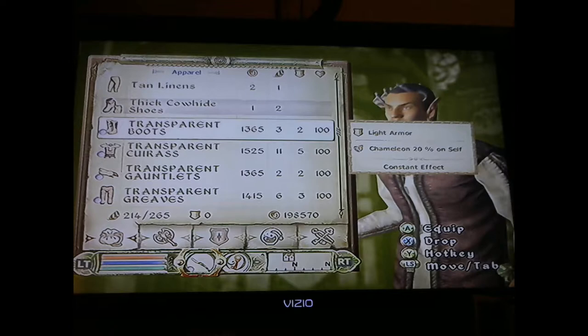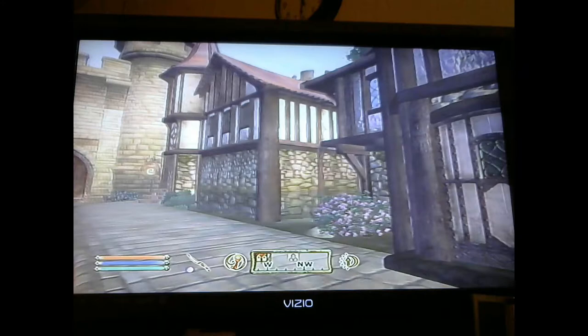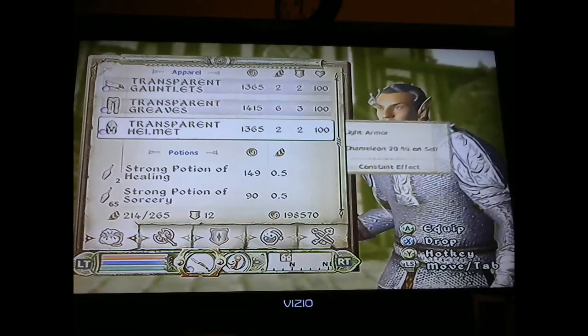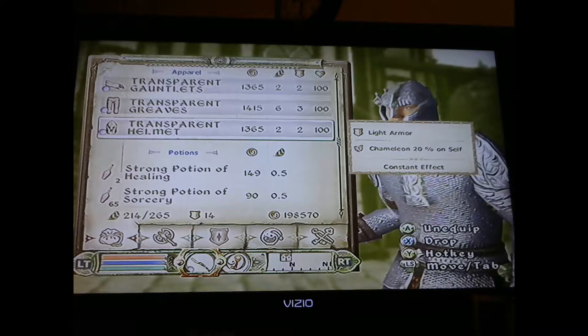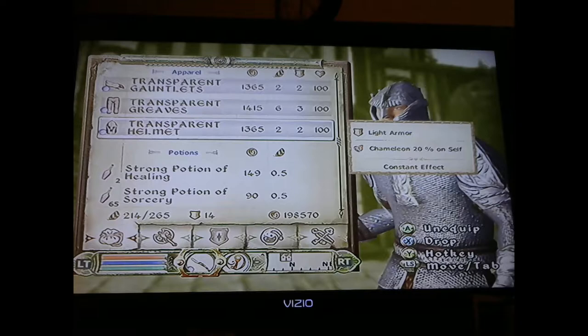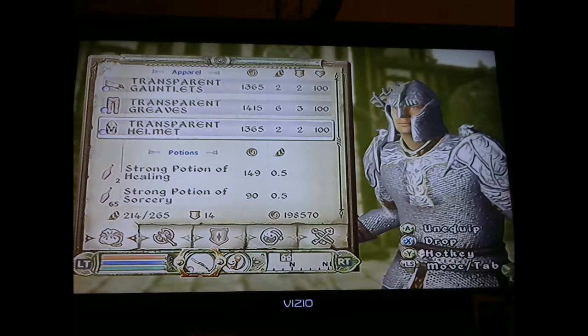So you have 100% chameleon, and if I stand back you can't see him. If I take off one of the items you can see the blurry image of him. You can actually run into enemies and not be attacked with 100% chameleon. But I'm going to show you with my high elf mage how to do it — I just figured I'd start by showing you this so you have an idea.